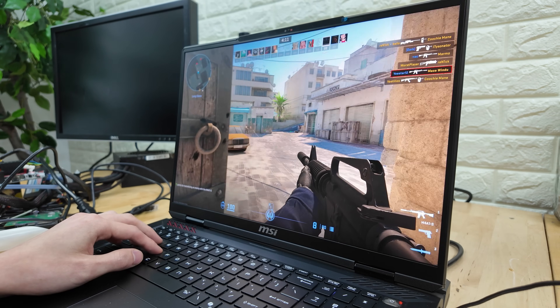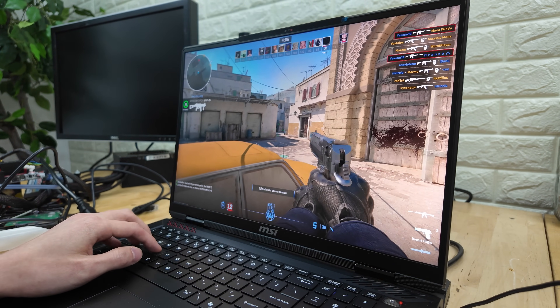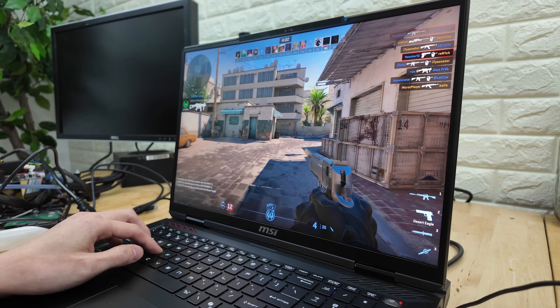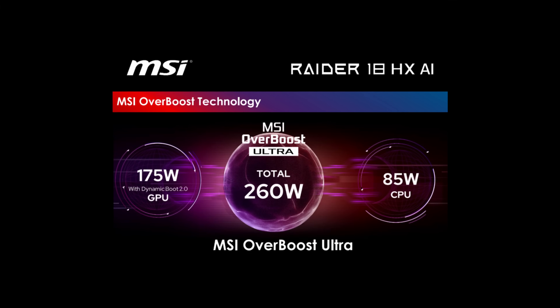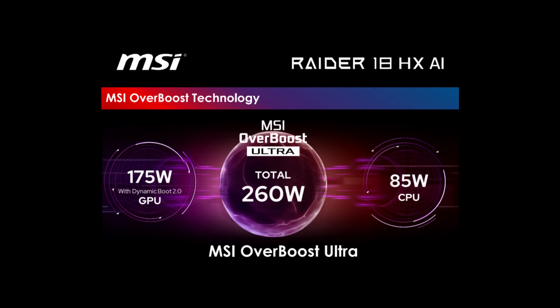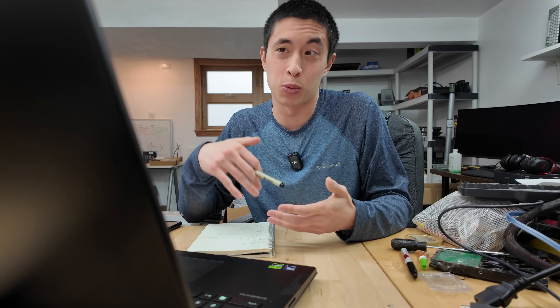That's just free performance — more frames, smoother gameplay. Gaming on this laptop does feel incredibly smooth; sometimes I forgot I was even using a laptop because the experience was just so solid. There are two main reasons why we're seeing more overclocking ability with these gaming laptops. The first is power modes. MSI deploys what they call Overboost Ultra, which allows more power to be delivered to the CPU and GPU — up to 260 watts — by drawing from the battery and the wall outlet at the same time for maximum draw.